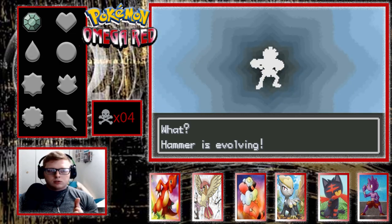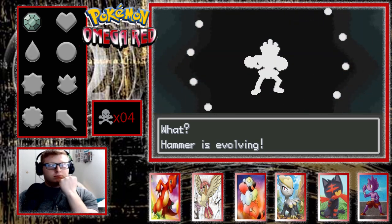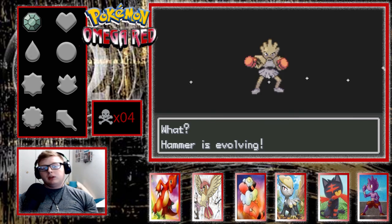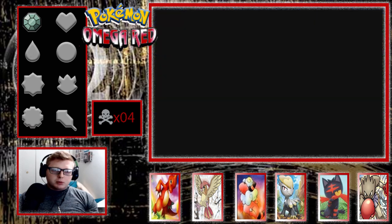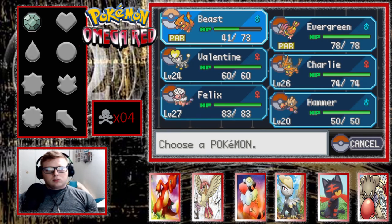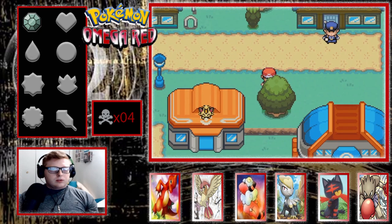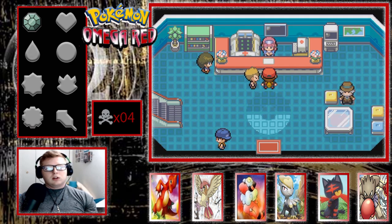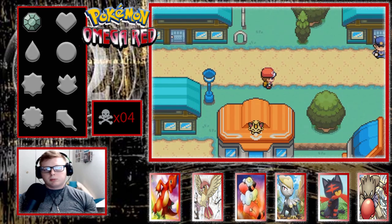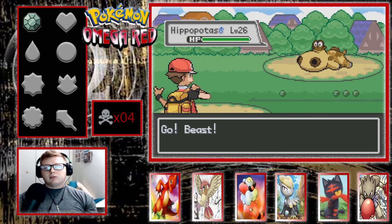What is Hammer evolving into? Oh, Hitmonchan! I love Hitmonchan. If he gets all the punches right now, he's going to be amazing. Good job — way to evolve. He didn't learn any of the punches, which is kind of a bummer, but he maybe gets them at like level 25 or something. I'm pretty sure in Sword and Shield he gets them upon evolution, but it's not the biggest deal in the world.